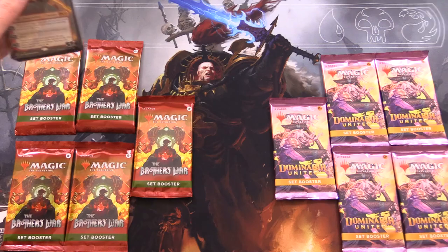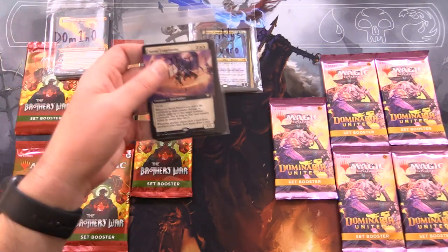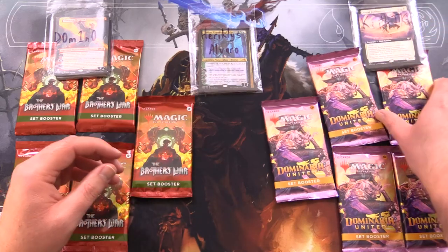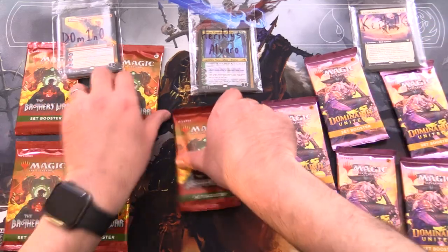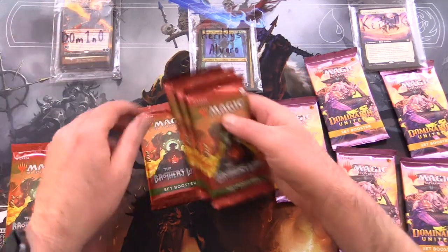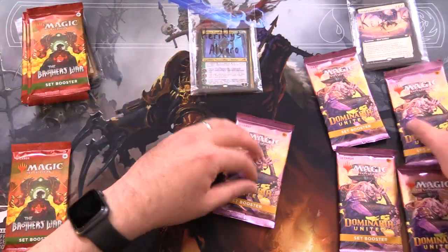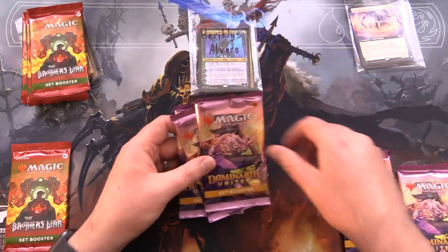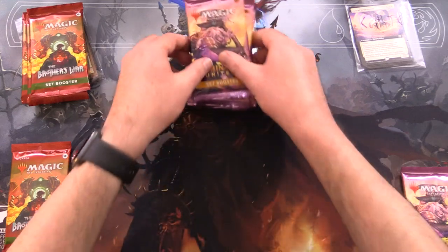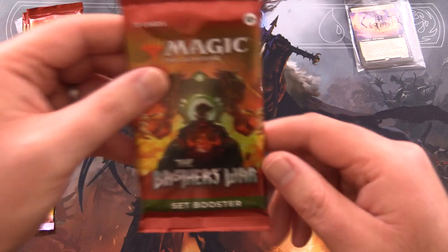Today's patrons: we have Domino, Heracles Alvaro, and Keith TKW. We'll grab four Brothers War packs for Domino, set those over here. Then four Dominaria United for Heracles, four for Heracles, and Keith gets the rest. Let's get cracking.